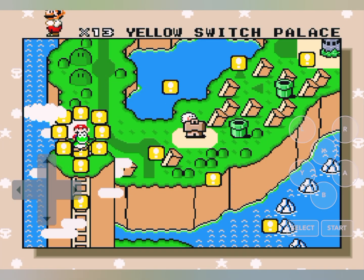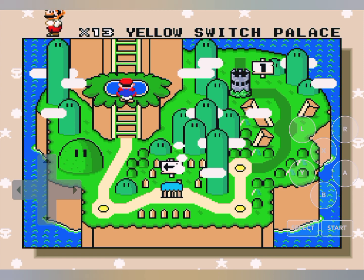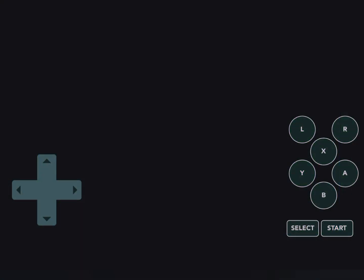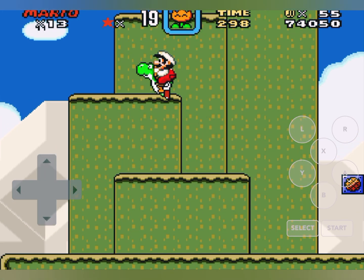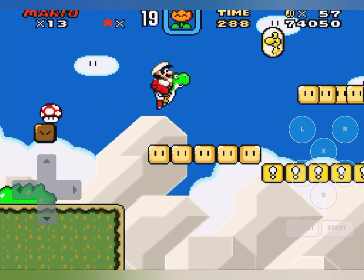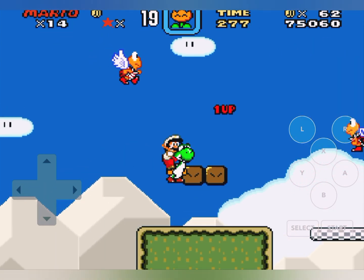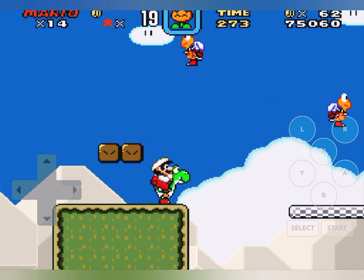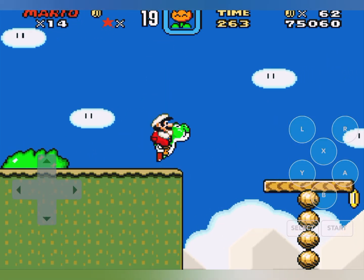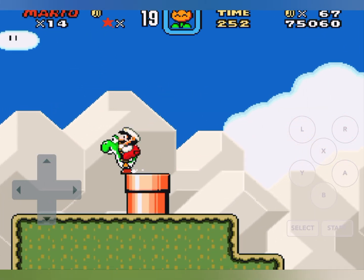These controls are really bugging me but I don't feel like removing them — I'll just do it next video. Actually, I just forgot how to remove the controls but I'll figure it out. Save our game and go down to Yoshi's Island 3. There's another one-up, from 13 to 14 lives. Hopefully I don't lose Yoshi.